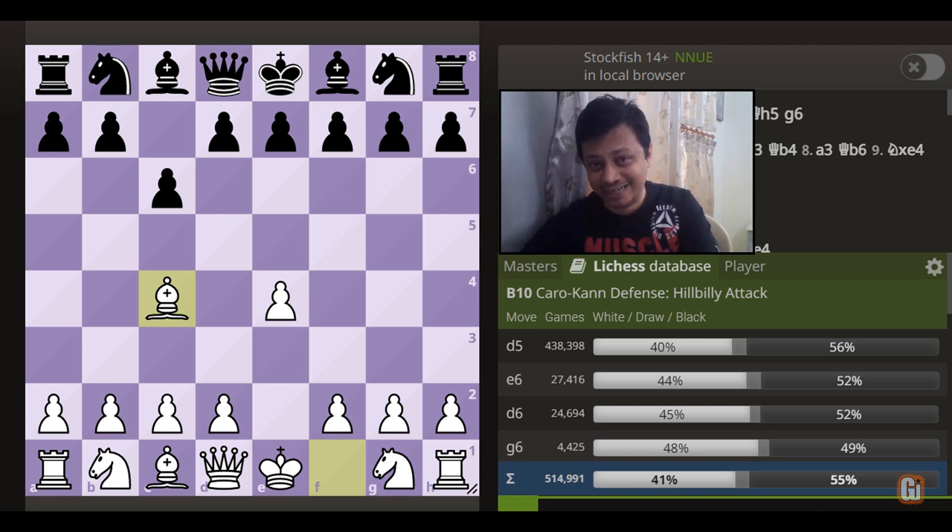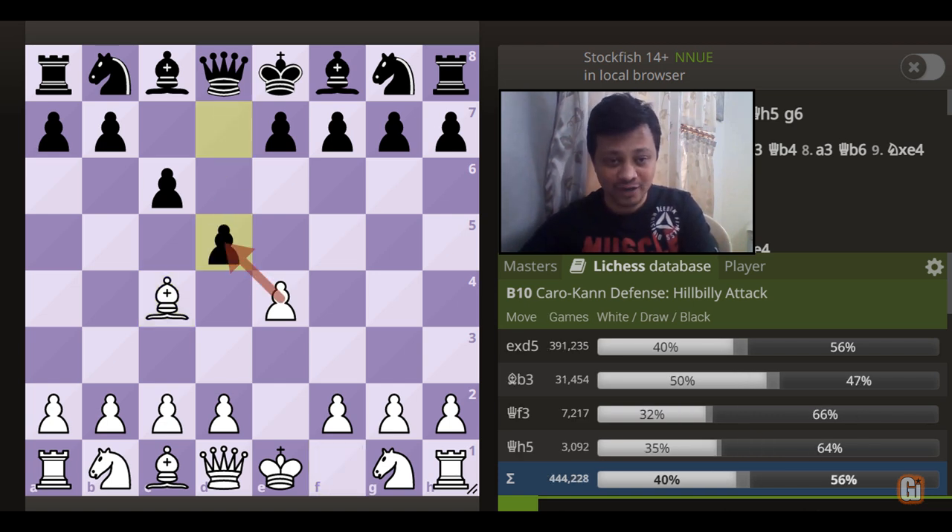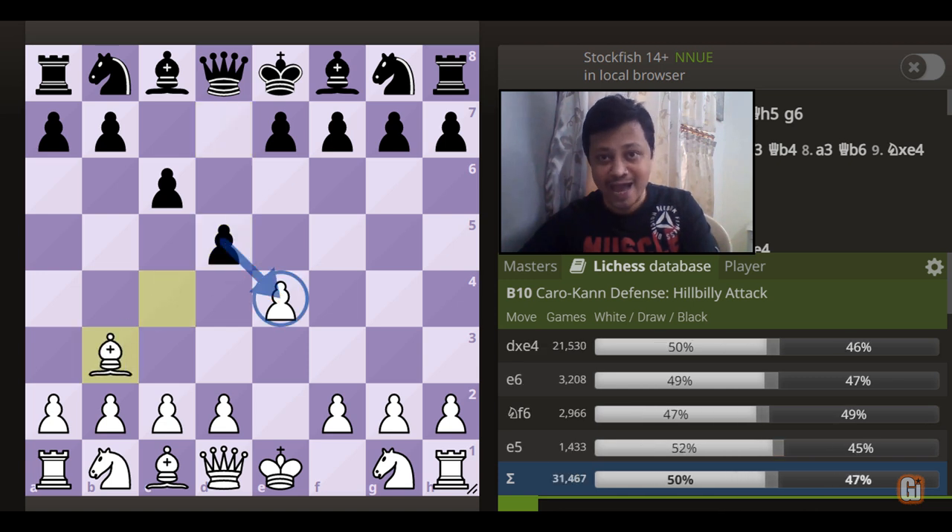So at first sight, it looks very silly, as you allow what black wants to do — d5. But now comes the big idea. Rather than capturing the d pawn, we are going to play Bb3 and gambit the e4 pawn.